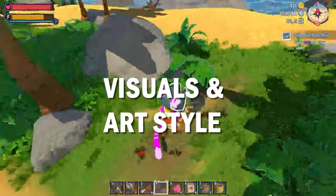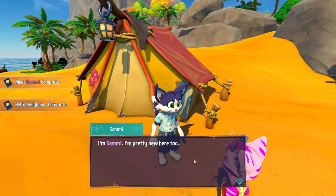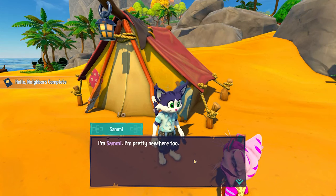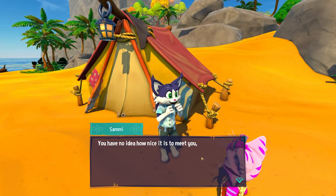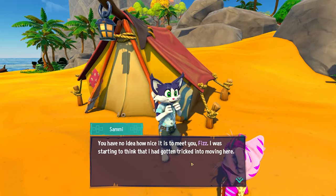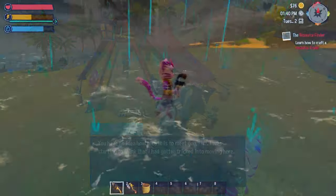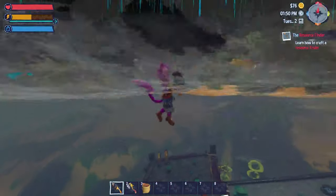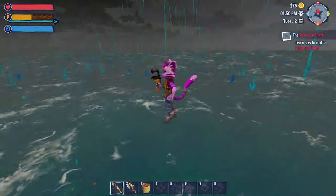Let's take a look at the visuals and art style. The art style is vibrant, with cute character designs and aesthetics that are adorable and appealing. I love the characters' animations — how they express their feelings with raised eyebrows, big grins, clapping and jumping around. It really gave them a sense of personality. And the lightning during the thunderstorms and the rain droplets onto the sea gave a real sense of atmosphere and a sense of doom at times, which gave that feel of a post-apocalyptic world.